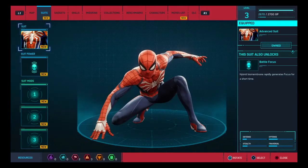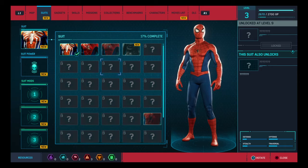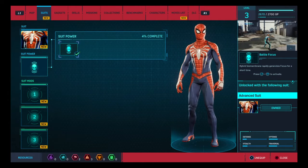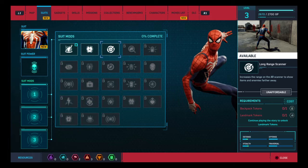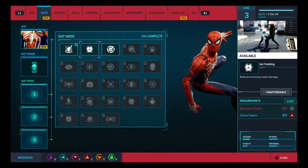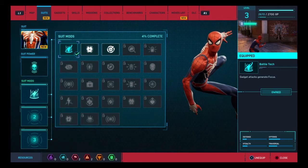You can see we also have something here — suits. We have different suits: we've got this one, then the classic one that's damaged, and the classic one repaired. And we've got one down here that we have no idea what it is yet. We've got suit powers — this suit power is battle focus. And suit mods: battle tech has gadget attacks generate more focus, gel padding reduces incoming melee damage, and long range scanner increases AR to show items. I think we'll go with melee damage reduction, but we have to unlock battle tech first.